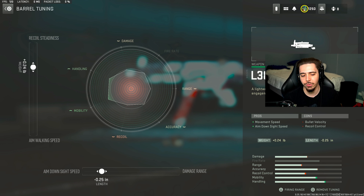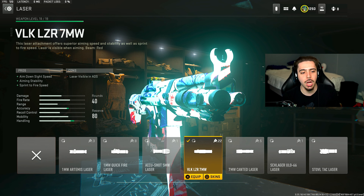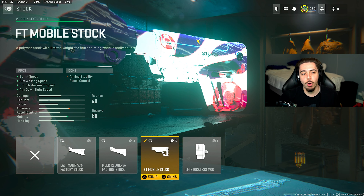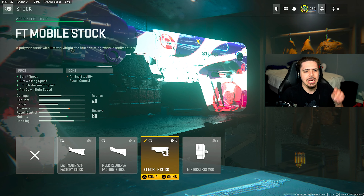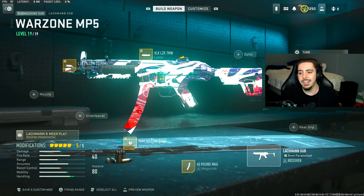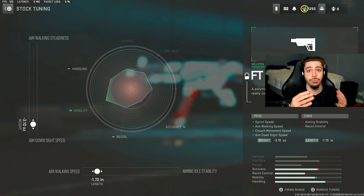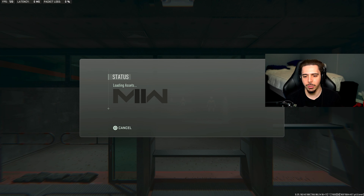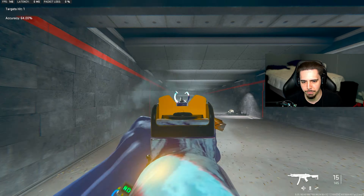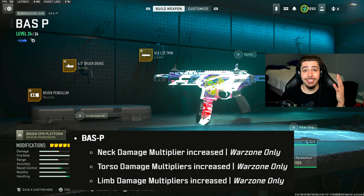I have the VLK laser for quick, snappy shots with the weapon up and ready, and I tune it for aim-on-sight speed and sprint-to-fire. My final attachment is the FT Mobile Stock, which gives a huge increase in mobility, sprint speed, and aim-walking speed — every gunfight you're strafing back and forth. I fully dedicated the tunings to mobility since the entire attachment is about being fast. Bring it to the firing range — it was nerfed but it's almost not even noticeable. It's just beyond accurate, so good.